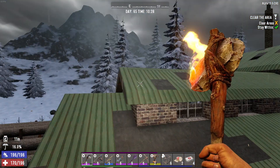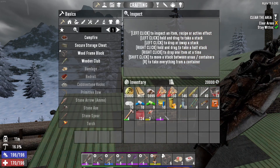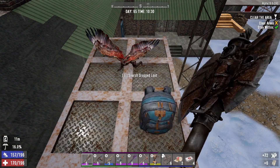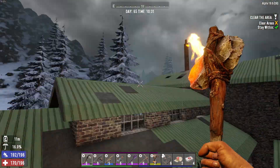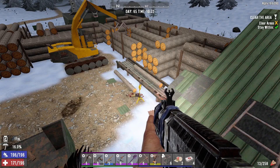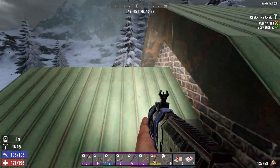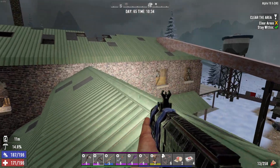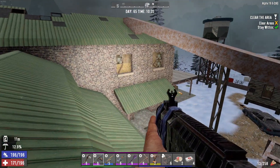I like this one. We got this steel axe. Everything there is looking okay. Let's keep going on. Can I get up here? Yeah, I can get up here. I can also jump up there.